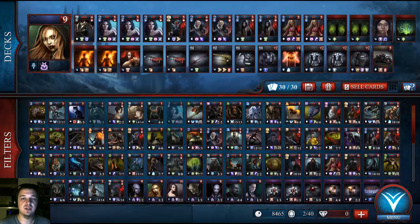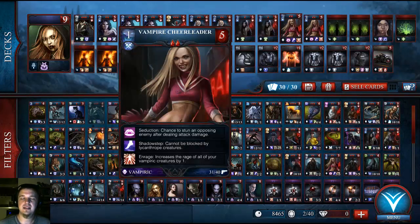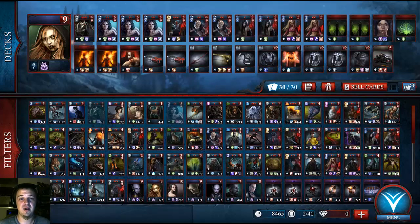The 2-cost creatures: I have the vampire cheerleader, who has seduction, which allows her to basically immobilize an enemy after attacking them. So they miss their next turn, which is really nice for whittling them down since she only has 1 attack, but it can be buffed. Her health cannot though, but it is already decent at a 5.